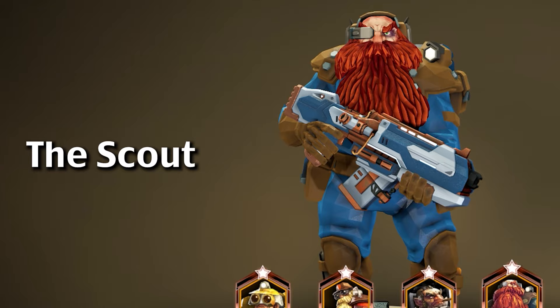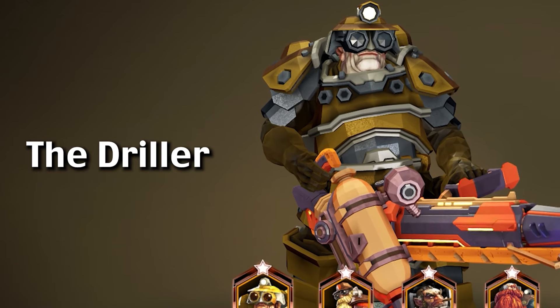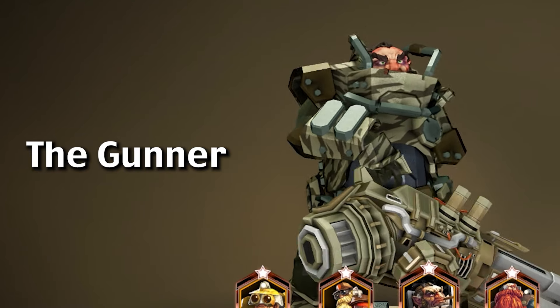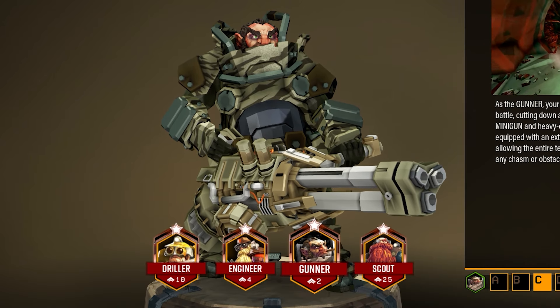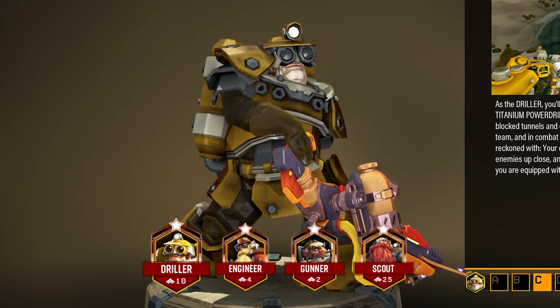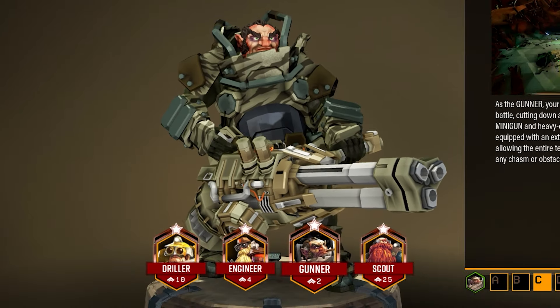The Scout — the truth is out there, so is the gold. The Driller — ain't no obstacle I can't clear. The Engineer — let's play it smart for once, huh? And the Gunner — I'll kill anything with more legs than two. You may already be familiar with that last one if you took our training course when you first arrived. However, consider what class you choose carefully, as management recommends using all four classes in order to have the best possible chances during a mission.